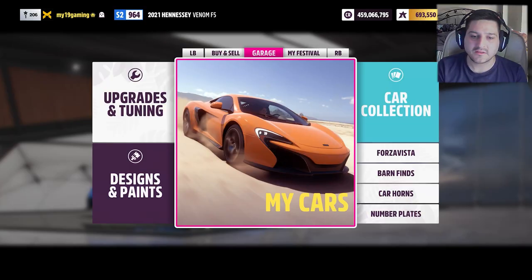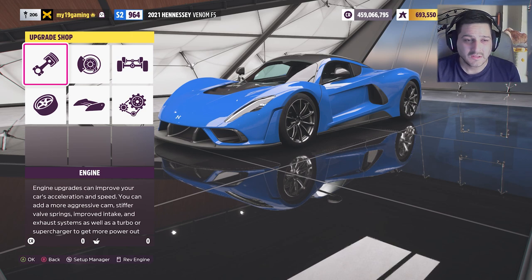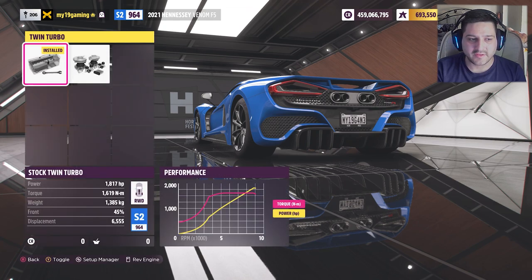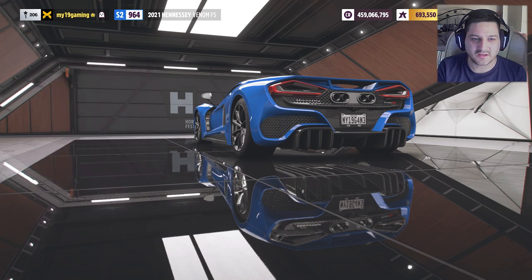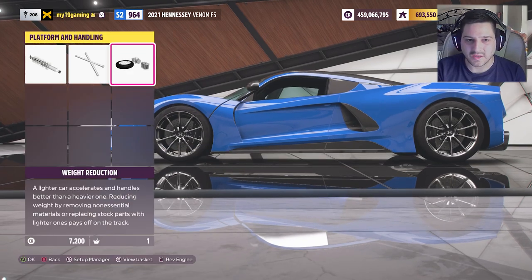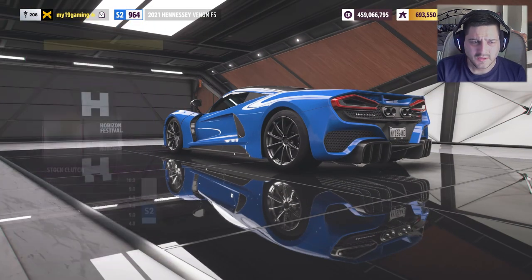I think this car might be the fastest car in Horizon 5. As we know it's always the Jesko — and that is the correct pronunciation. The only performance upgrade you can get for this car is a race twin turbo with anti-lag, which we're going to put on anyway, even though I don't particularly like the sound of all the pops and bangs — it just gets a bit too much for me personally.